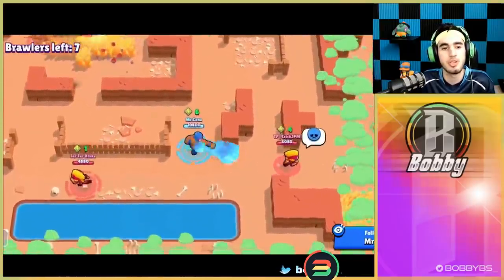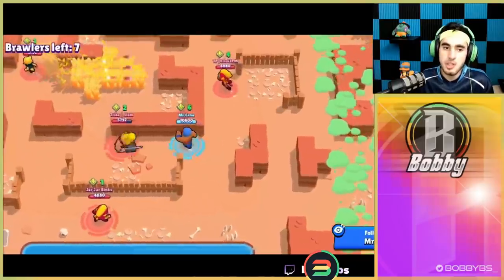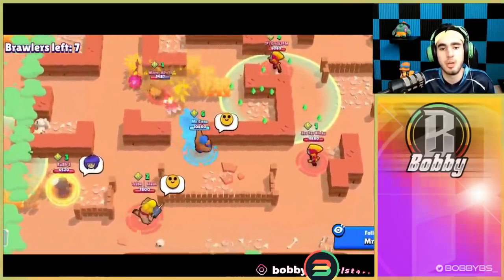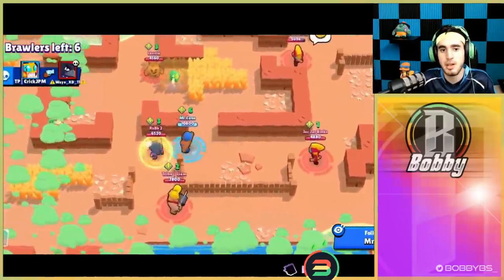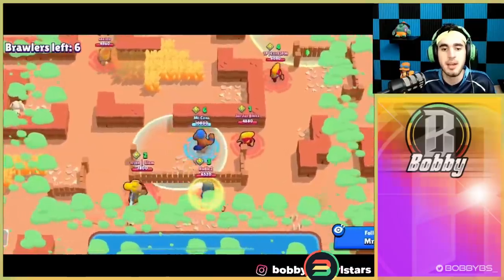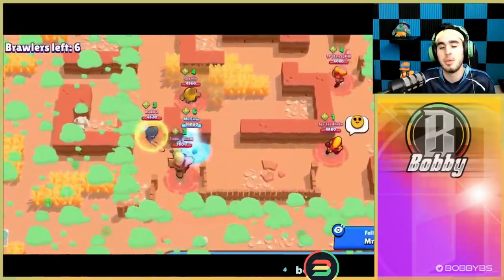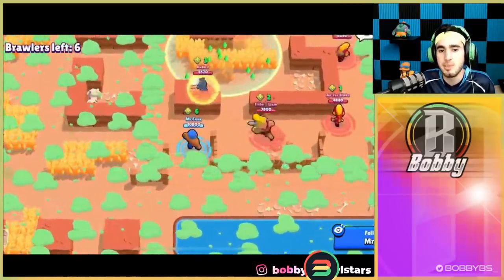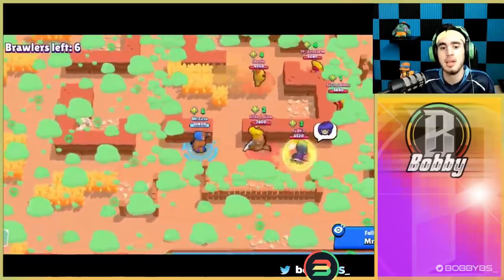There are five brawlers on screen all teamed up, with two others that aren't — looks like a Spike and a Crow. So I would assume those two would be the next to go down. Mr. Cena is just doing his thing, standing in the middle — nobody's shooting at him because he's teamed with everybody. The Crow goes down, the Spike goes over to pick up that power-up, and then eventually he just throws somebody and the beef happens.